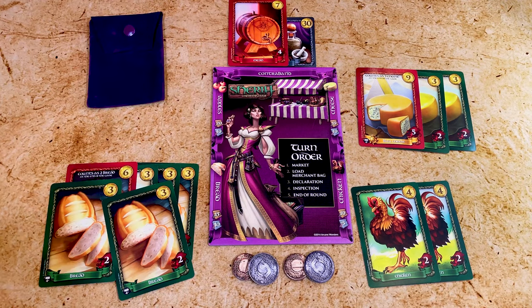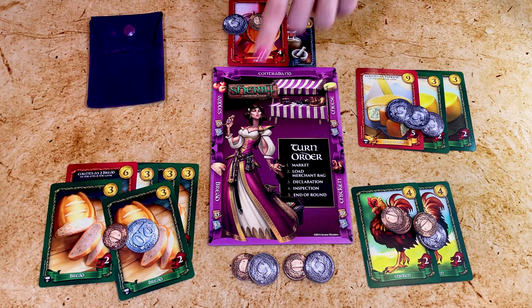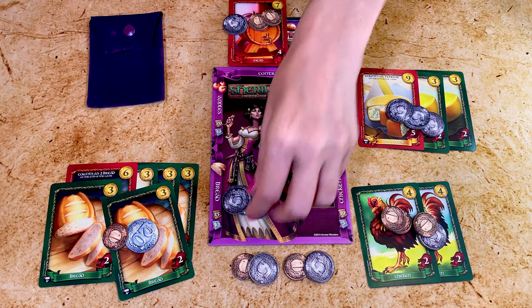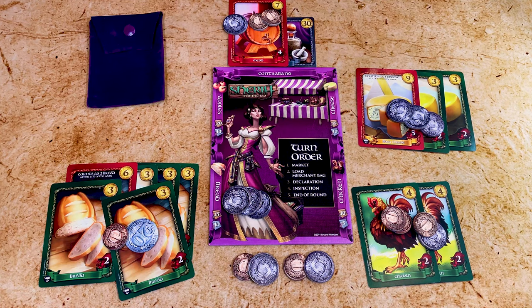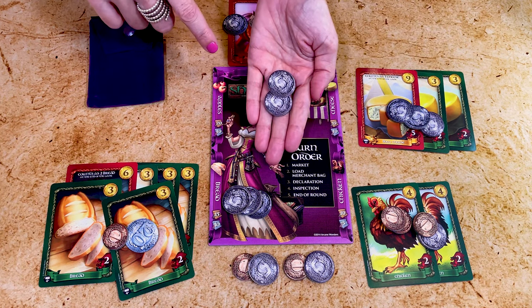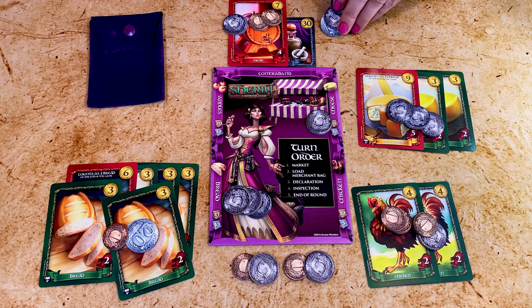Now it's time to count your money. Score: coins in hand one for one, legal goods at face value, contraband value, king bonuses where the player with the most of each good including royal goods collects the gold number in coins — ties split the combined king and queen bonuses divided by the number of tied players rounded down — queen bonuses where the player with the second most of each good collects the silver number in coins, ties divided rounded down. Also score any black market cards in your contraband pile. The player with the most gold wins; ties go to the player with the most legal goods, then most contraband.